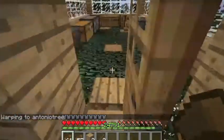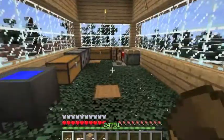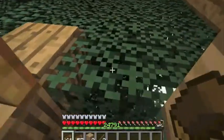This is M's treehouse — his is way bigger and way better than mine. He has furnaces in here and wooden pressure plates. Way better than mine.